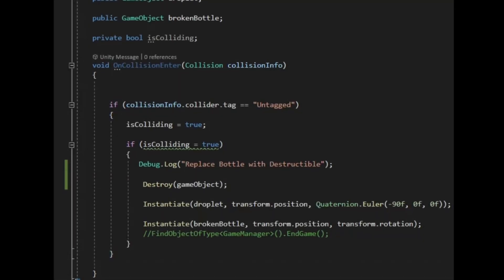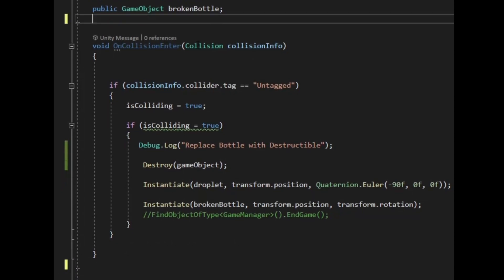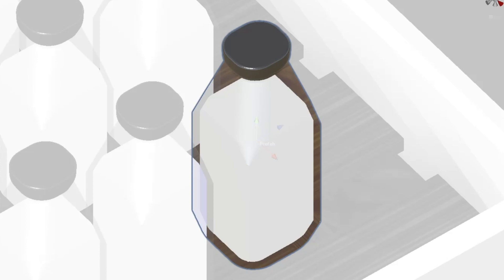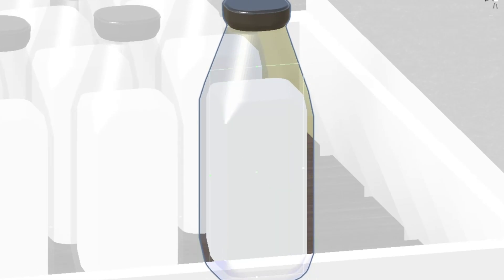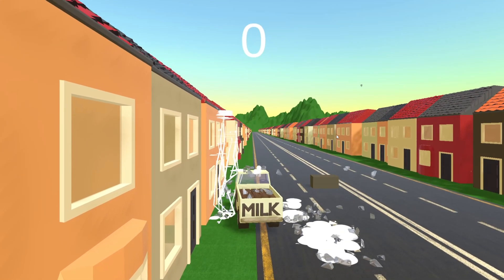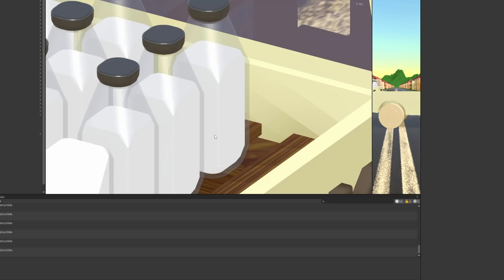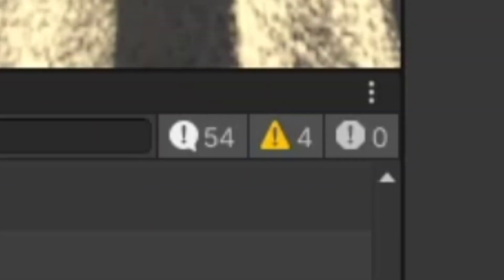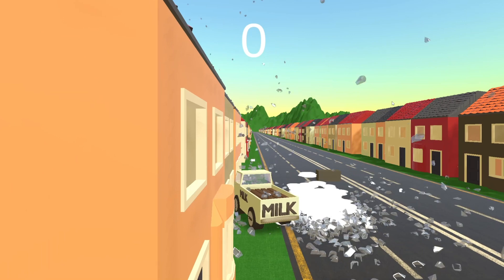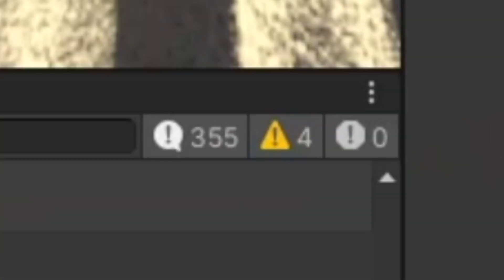I decided to get rid of the boolean solution — obviously it wasn't working — and I had a feeling it had something to do with the collider somehow touching the same surface multiple times within a frame. Someone else suggested that excessive colliders within objects could be the culprit. I addressed this and first removed an arguably unnecessary box collider from the milk bottle itself, which represented the top tapered end of the milk bottle and cap. I just elongated the original one and made it slightly narrower. I then tested it out again. There did appear to be fewer versions of the broken bottles being instantiated, but I wasn't sure, so I tried it again and... what? 355 instantiations?